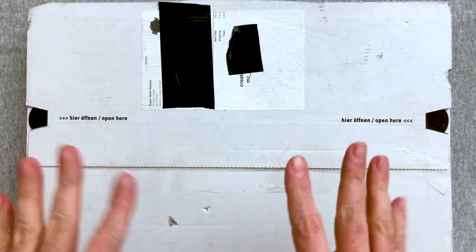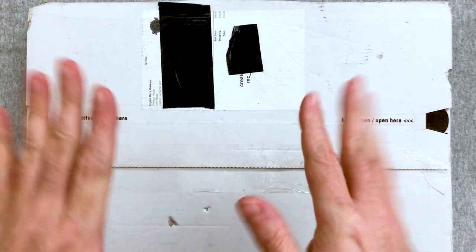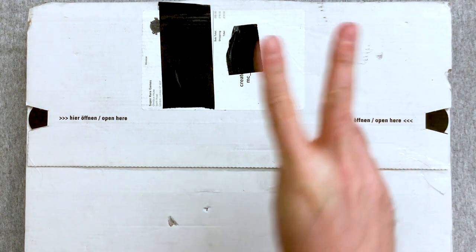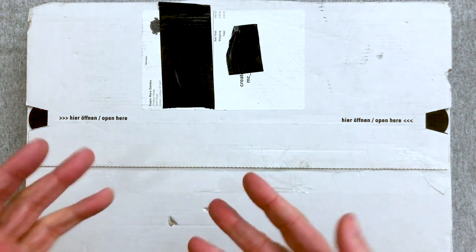Hey everybody, welcome back to another limited edition games video where I open up a small run, limited run of a typically Nintendo Switch game physical edition. Today we are here for Super Rare Games release number 24, their second ever collector's edition set. I'm quite excited to see what this is because I'm way behind on these things. They put out about one game every month and we open the booster pack cards to get the full card sets.